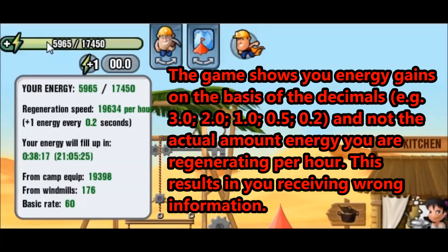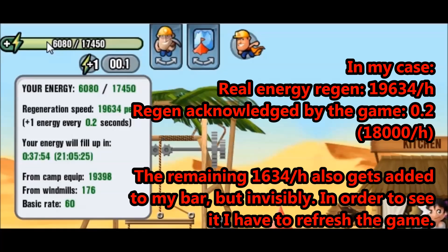This is because the energy here is calculated on the basis of this 0.2 figure. So even though my regeneration speed here is above 19,000 per hour, the bar will display energy as if it was regenerating at a speed of 18,000 per hour. Basically there is an invisible regeneration speed, and in my case right now, this invisible regeneration speed is 1,634. Everything above the threshold which unlocks another decimal point will be invisible. For example, you unlock one energy every 0.4 seconds at 9,000 energy per hour. But if you get to 11,000 per hour, your bar will still show energy regenerating at the pace of 9,000 per hour.